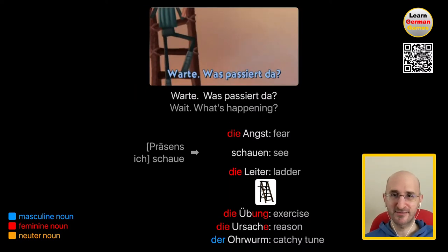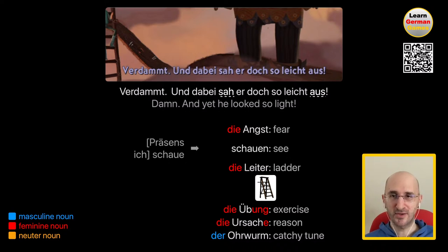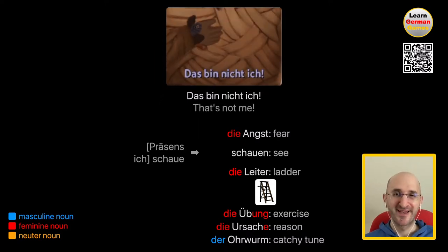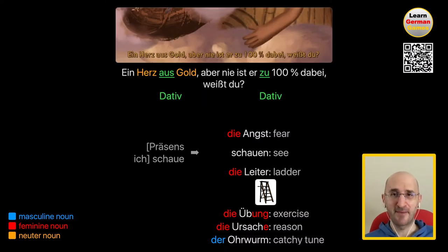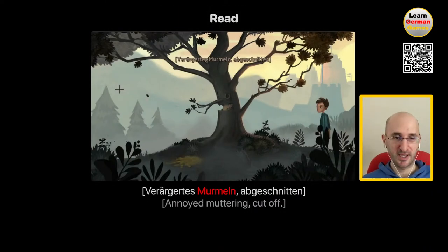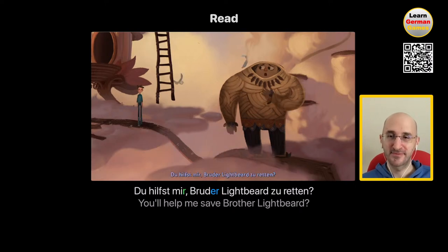Warte, was passiert da? Wait, what's happening there? Verdammt! Und dabei sah er doch so leicht aus. Damn! And yet he looked so light — he is referring to his brother Lightbeard. Hilfe! Help! Noch ein bisschen weiter da. A little further. Das bin nicht ich. That's not me. Ein Herz aus Gold, aber nie ist er zu 100% dabei, weißt du? A heart of gold, but never 100% there, you know? — As in mentally and physically there with whatever he is supposed to be doing.